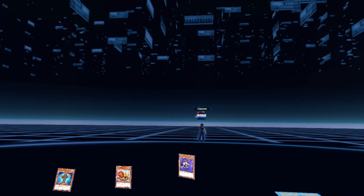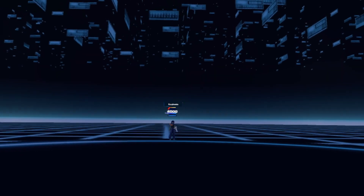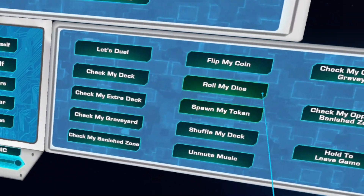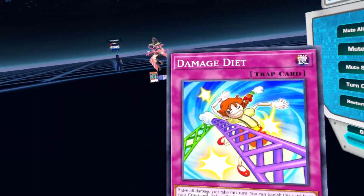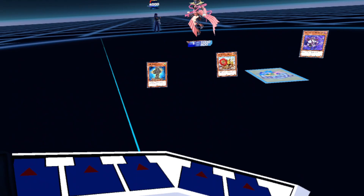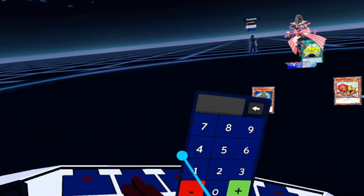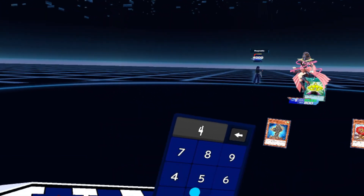My turn. I normal summon GaGaGaGirl. It's time to kill GaGaGirl — attack directly! During the attack, I activate a card giving GaGaGaGirl a thousand attack. I take 2,000.